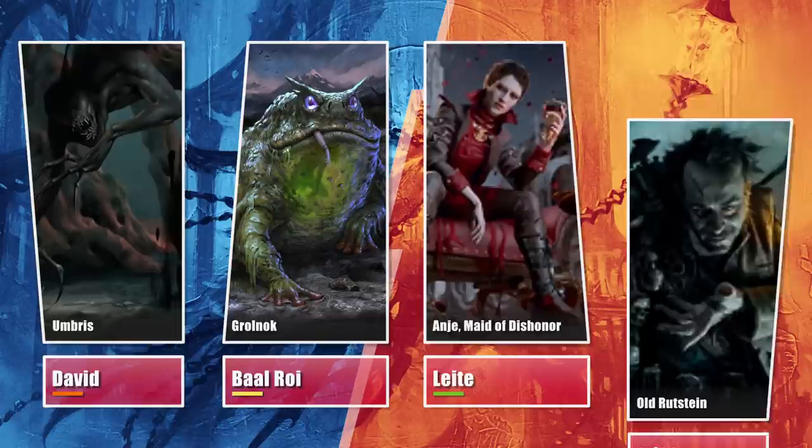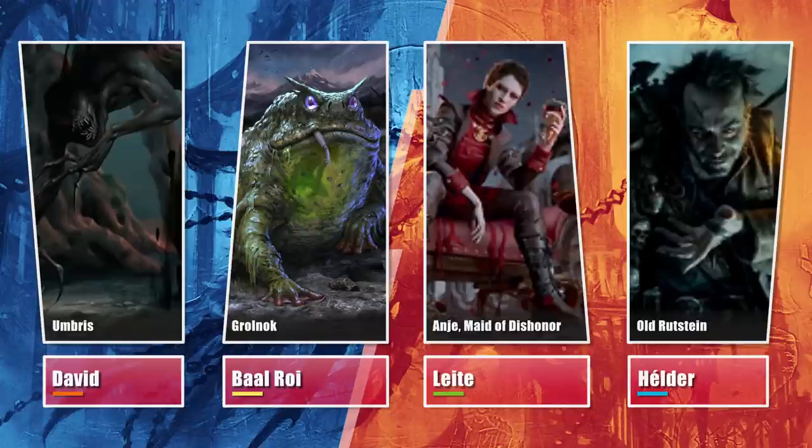Finally, Hélder is on an Old Rudstain Food Chain build, aiming to recast his commander over and over to mill his entire deck and generate infinite treasures, insects and blood tokens, finishing the table with Concordant Crossroads or Finale of Devastation.